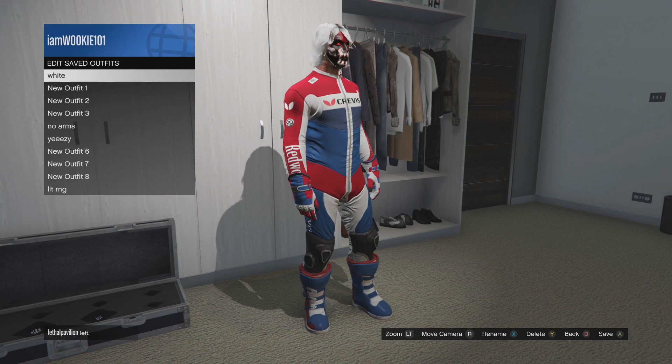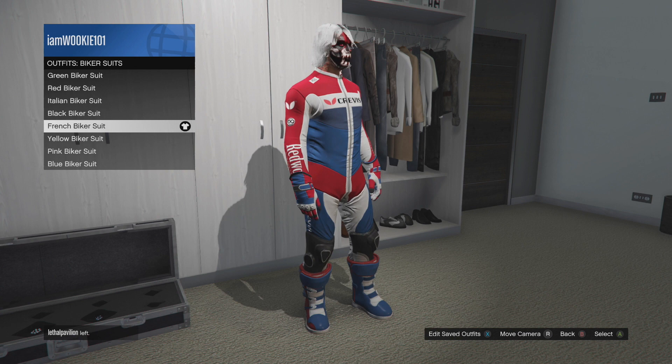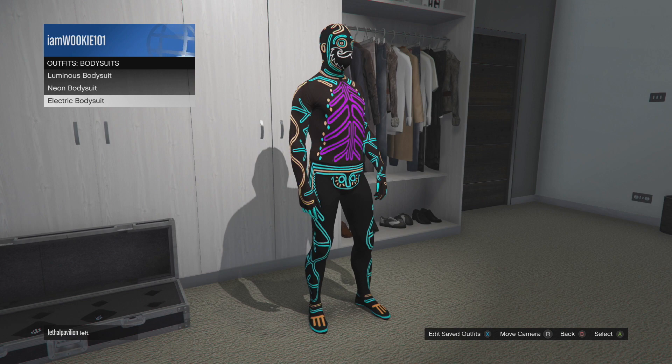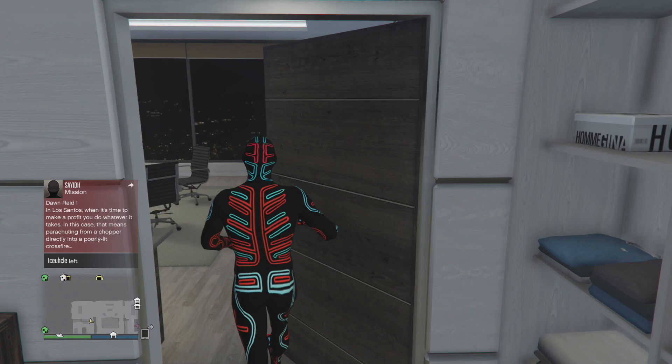It works with all the biker suits, so it's a really sweet glitch. The only downside is you can only get certain pants — you can only get the jeans or raggedy sweatpants. For the first part, equip the biker suit you want the shoes from and then save that as an outfit. Then go back into your wardrobe, go down to outfits, go to body suits, and put on any body suit — it doesn't matter which one.